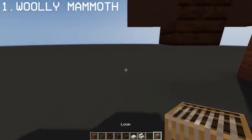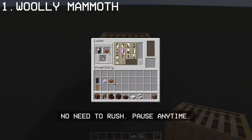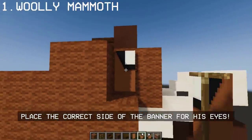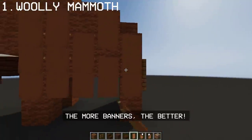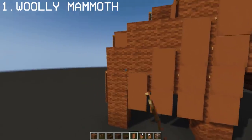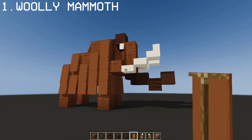Now for the mammoth's eyes, we're gonna use 2 black banners and some white and brown dyes. And there we go, we have a cute woolly mammoth.